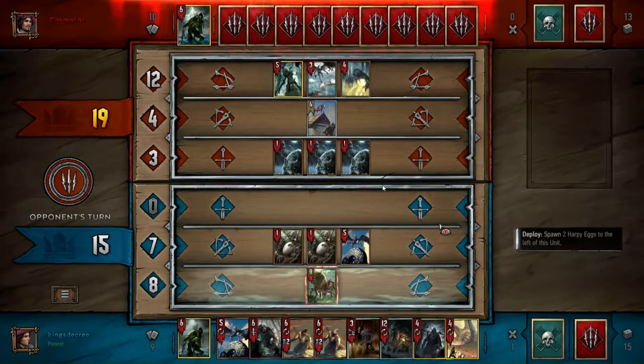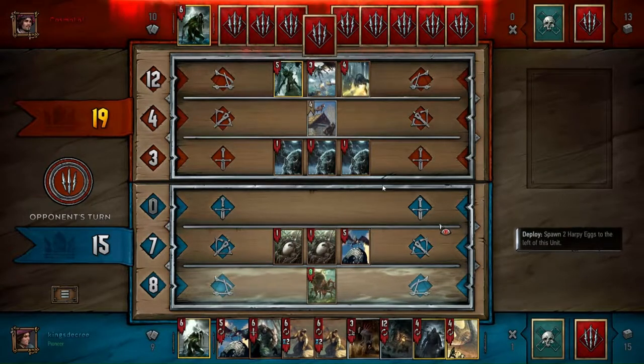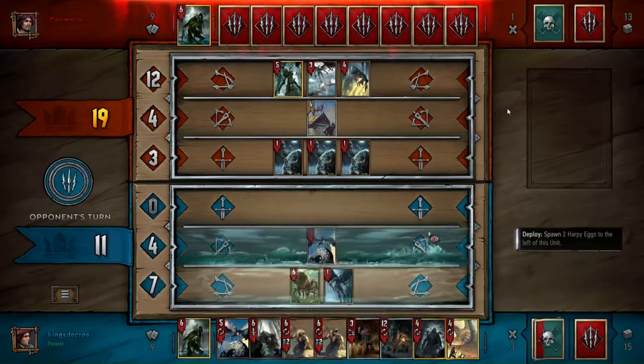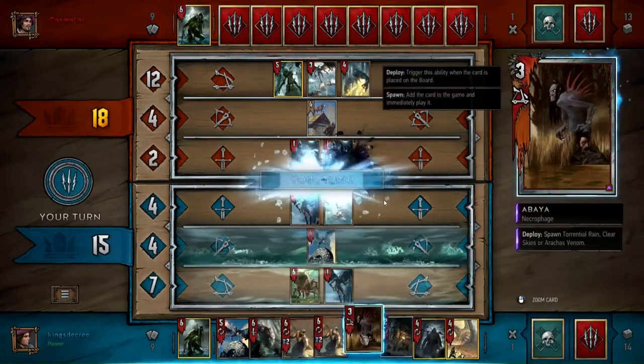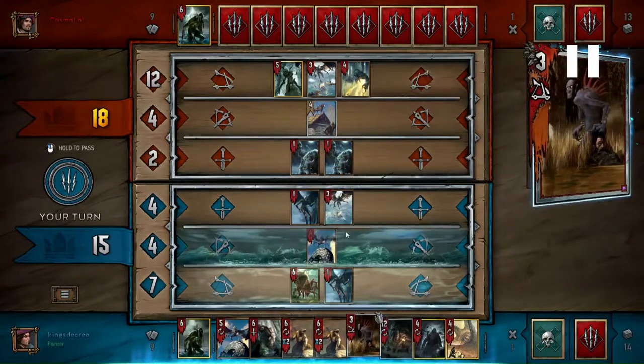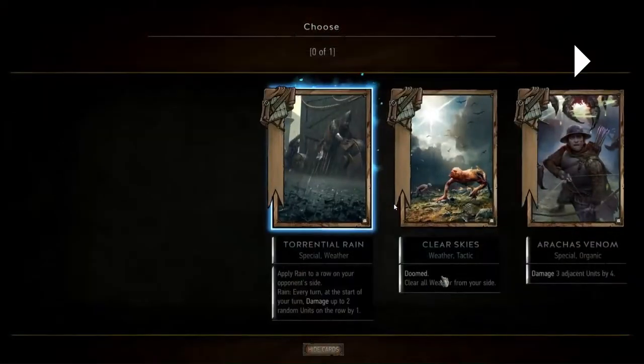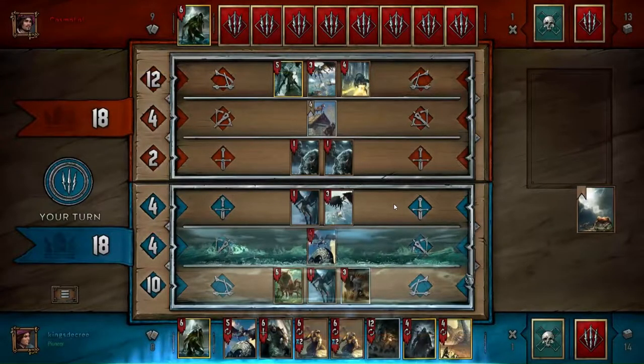For some reason he copies the exact card combination for the Woodland Spirit, which I think is less good, but then he uses Skellige Storm. So I pretty much feel like I've lost by this point — I lost both my eggs, terrible. I've gotten basically no value on my Behemoth and things are looking really bleak.